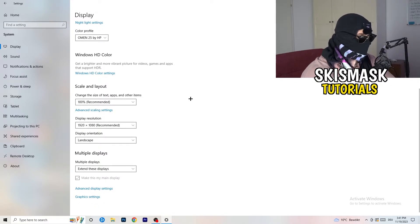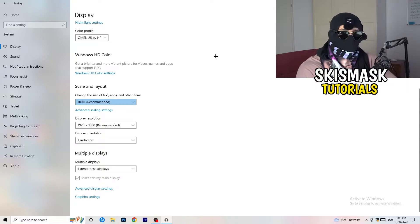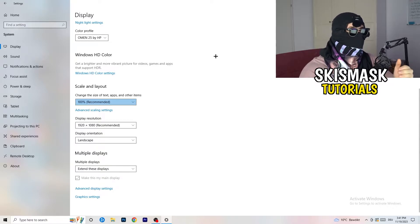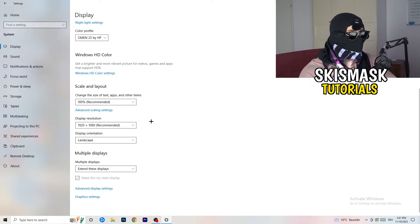Another thing is display resolution. If you have a different display resolution on your monitor than what's set in your game, that can cause crashes. Keep in mind you want the same resolution in-game as on your PC. If your in-game resolution is 1720 by 1070, change your in-game resolution to match your monitor's resolution, or vice versa.